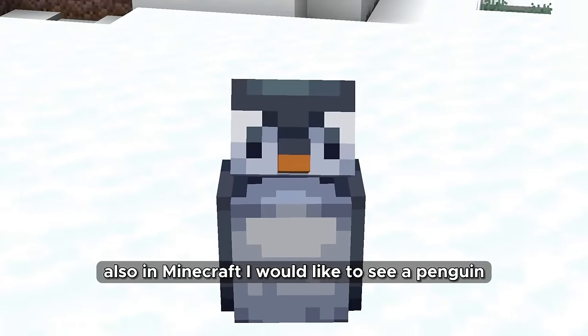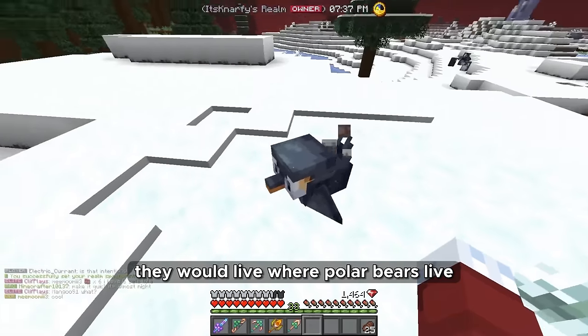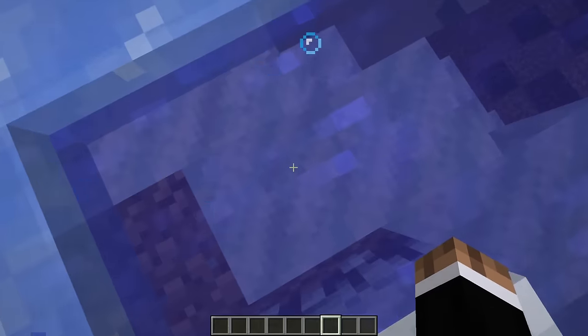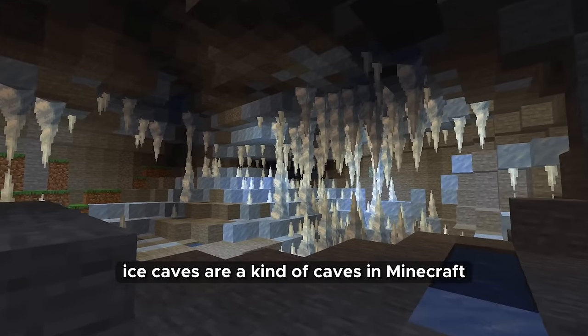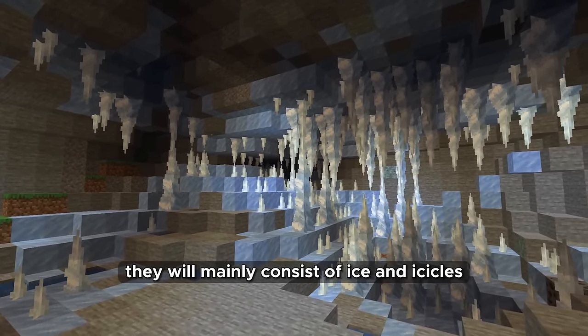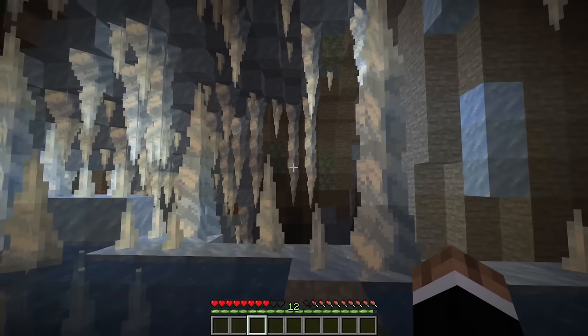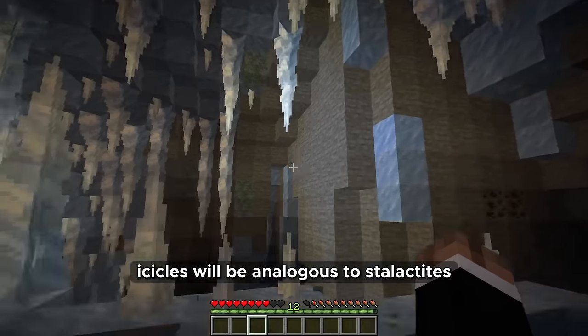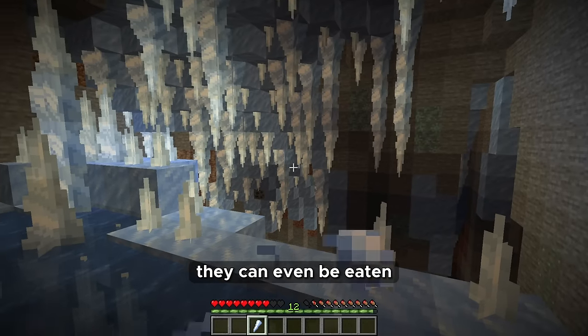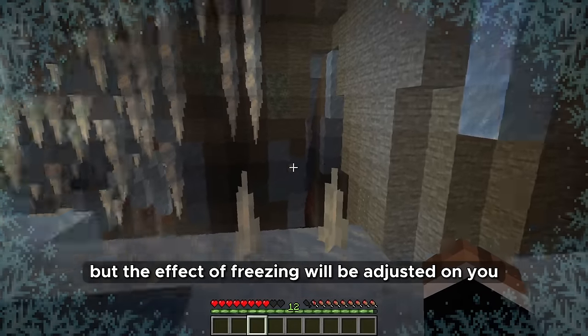Also in Minecraft I would like to see a penguin — they would live where polar bears live. Water in snowy biomes should be freezing. Ice caves are a kind of cave in Minecraft that will mainly consist of ice and icicles. Icicles will be analogous to stalactites. They can even be eaten, but a freezing effect will be applied to you.